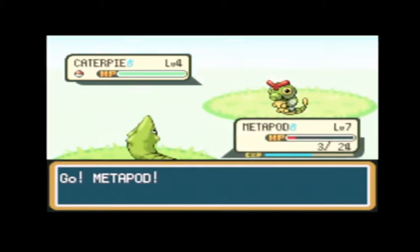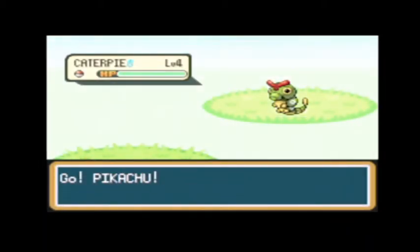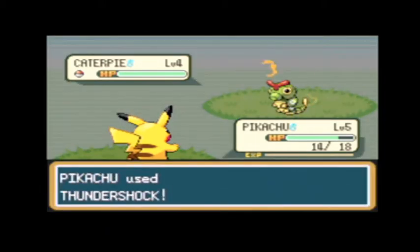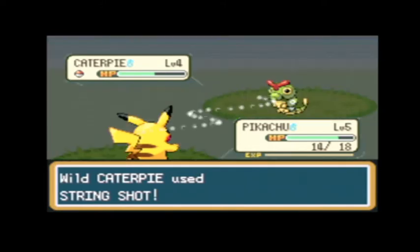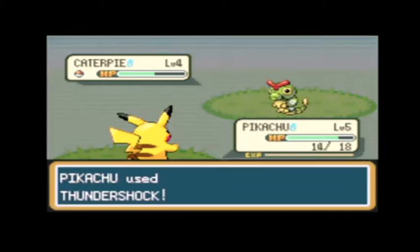This is what you do — this is what we did back in the day — we would just switch out another Pokemon that we want to have grow. Pikachu doesn't have the strongest defense, but he's got plenty of good offense. We took almost half of this Caterpie's HP. And looks like he's pretty fast too.